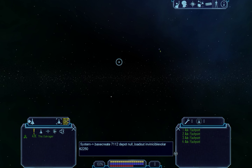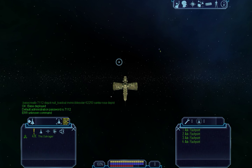Okay, so the 62250 is the hash number for the 'neutral' entity. When you're spawning bases, you can't actually spawn them with the regular in-game names of certain factions, so there you go. Now we're going to call it the Santa Rosa Depot — like this. And it should pop up right here. Boop! There we go.